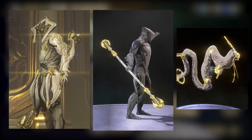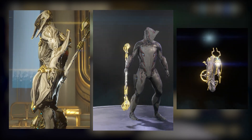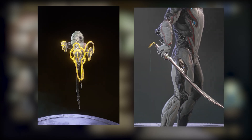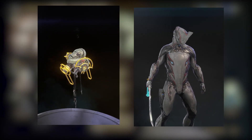The Loki Prime pack comes with its signature melee weapon, Bow Prime and Worm Prime. Its Prime accessory pack includes Summus Prime Sentinel accessories and Daemon Prime Sugatra — definitely the lesser one of these two packs.